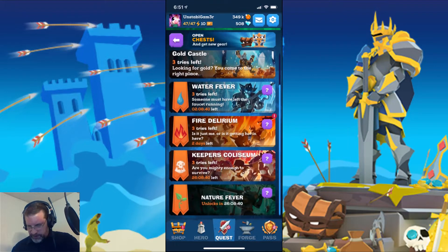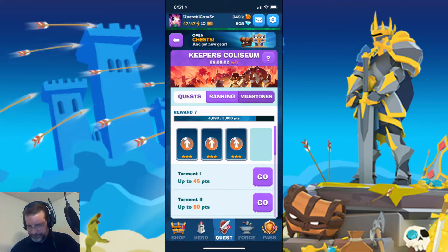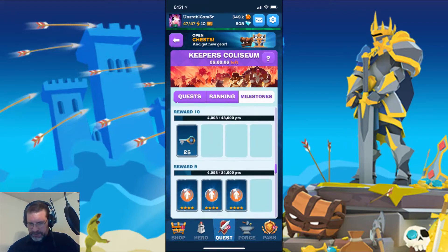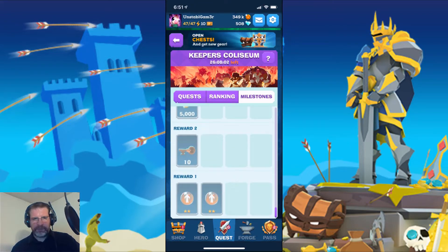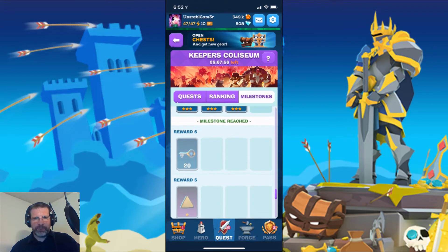So we go into Quest, Trials, go to Keeper's Coliseum. Let's see what we're fighting for — Milestones. We've got 26 hours left in this event. It's been going all weekend. I went on vacation and this came out right as I was leaving, so I wasn't really able to dive into it. But this is what we're fighting for right now. If you can max out 600,000 points, which some of you out there may, then reward number 22 is this nice rune right here. Scrolling down to where I'm at — we've got some orbs, some bronze keys, some gold, some more orbs. I was able to get some runes and some epic keys there.